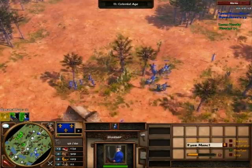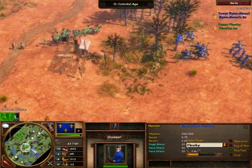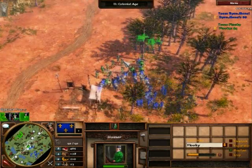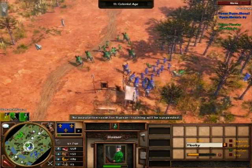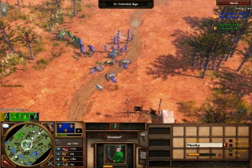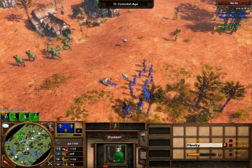Both players are going to opt for a little bit of colonial play. Ryan is shipping the 8 Explorers card. Fluky's not quite up to his next card yet — we'll see whether he goes something like Cav Attack, which is crucial in these cav battles, or if he goes with the 8 Explorers. He opts for military — the 3 Hussar shipment. I think maybe 8 Explorers is better in this situation to round out the army a little bit better, as Ryan has done quite well in this first fight, pushing Fluky back.